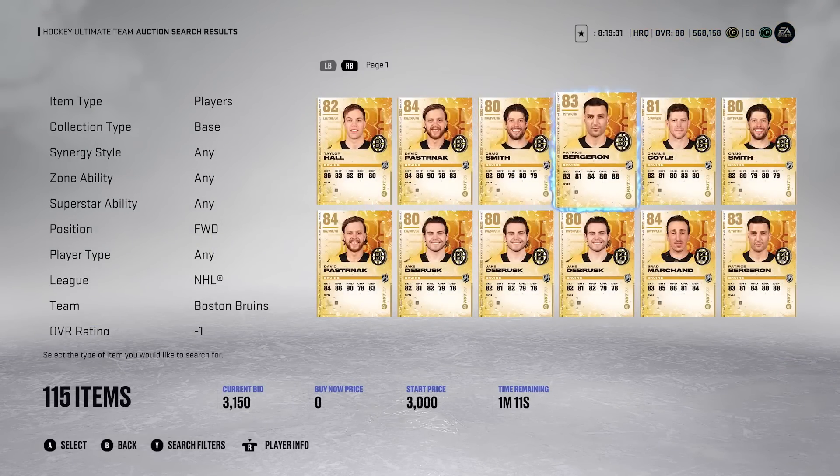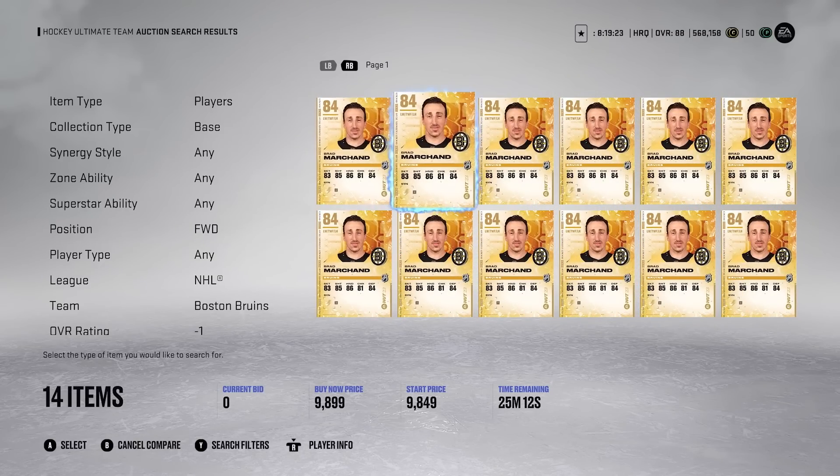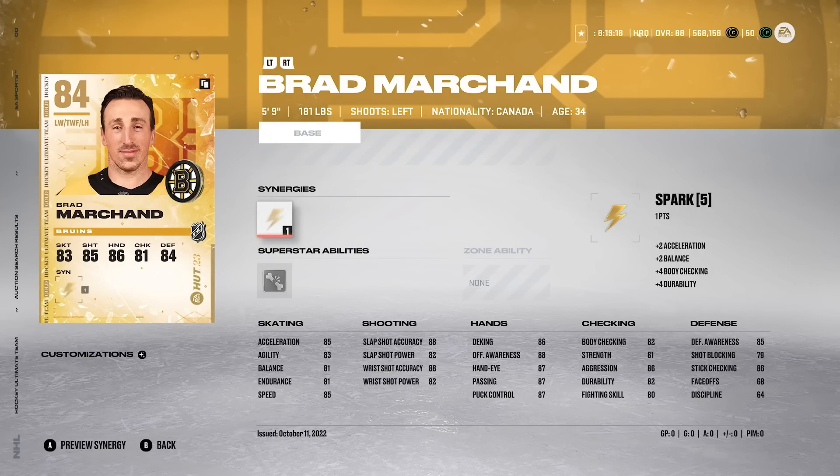This next card is going to be none other than Brad Marchand — two Bruins on this list. I don't hate the Bruins, but these are cards I just feel are not worth it. Marchand is never good in HUT, and the big reason is he is simply 5'9", 181 pounds. Size is a pretty important factor in this game. He has Spark, which gives him Acceleration +2 and Balance +2. His shot is 88, 82, 88, and 82. But Marchand does not provide enough at 5'9", 181 pounds. He's a left-handed shot — great and all — but I'm just not feeling it with Marchand. There's a reason why when Marchand got a Team of the Year overall in NHL 22, it was one of the highest cards and no one was making him. Marchand has not played well in a game — he never really has.